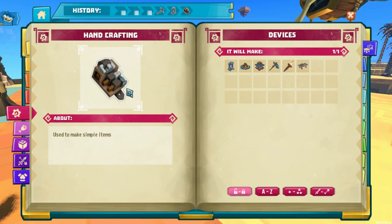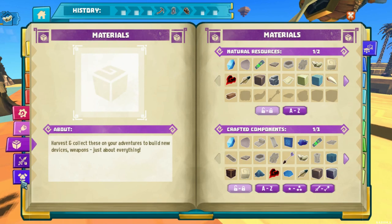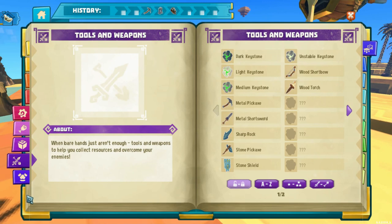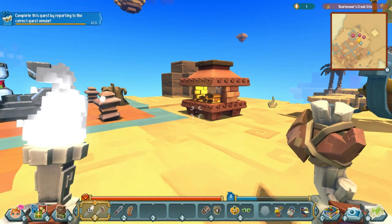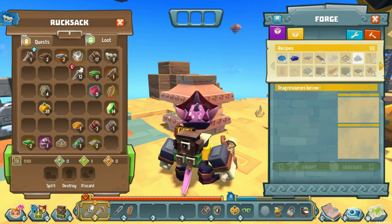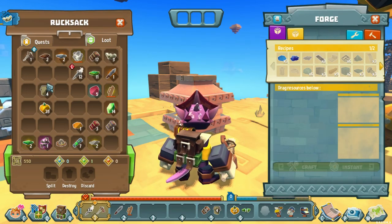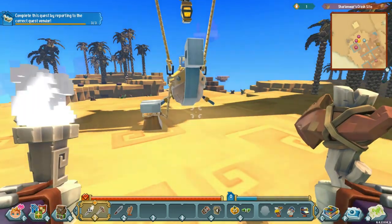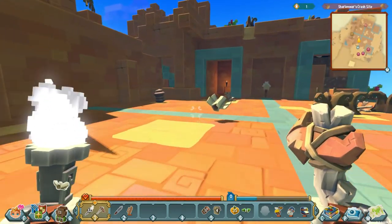I apologize for the mouse not tracking in the right position — I have to play this game in a 16x9 resolution and I'm not sure why it does that. Here I'm still looking through some items trying to figure out how to build. I noticed that for my quest I need to make the bolts, which means I need my iron — and then I realize it's downstairs.